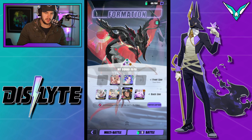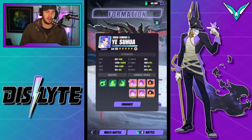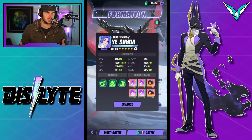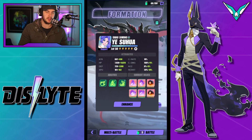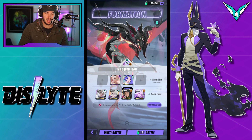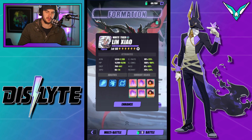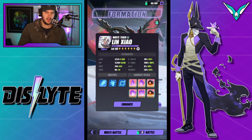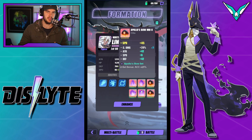You just want these front row guys to be fast — to keep the buffs on, to keep the team alive, keep healing happening. My Yeshua is on a sweet spot for speed so that she will use her attack and defense buff just before the boss does his big AoE and spawns adds. Speed tuning is a big thing in this one and you'll have to play around with speeds. In the back row, you want to prioritize damage.